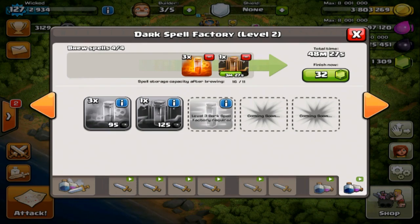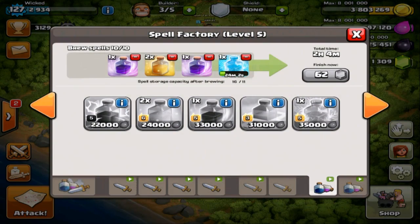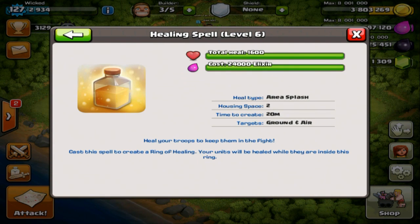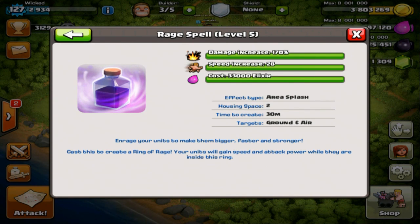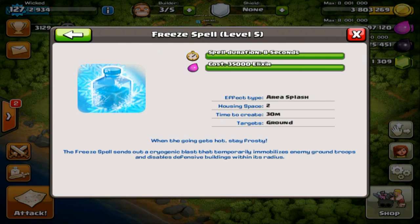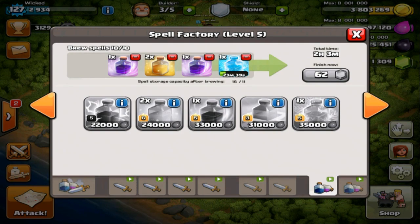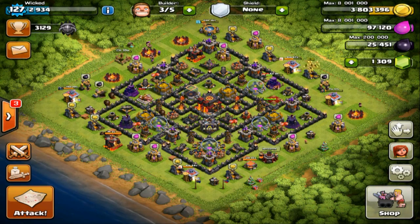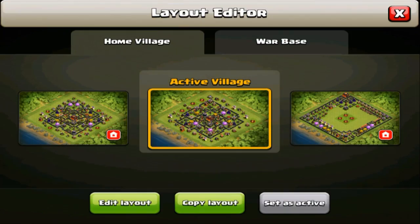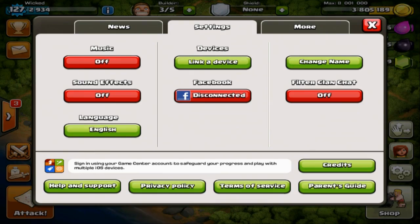Those two dark spells only take 15 minutes each to brew. Looking at the regular spells: level five lightning is 20 minutes, level six healing spell is 20 minutes, level five rage is 30 minutes, freeze spell is 30 minutes, and max is 30 minutes. So everything is around 30 minutes except the heal spell, which is 20 minutes at max — pretty exciting.